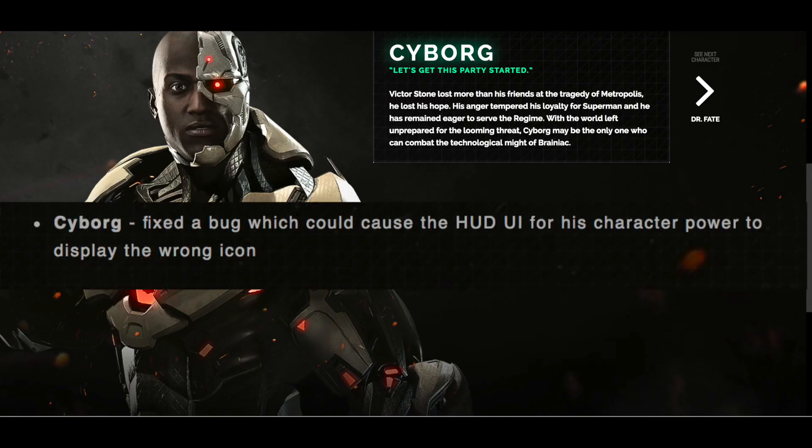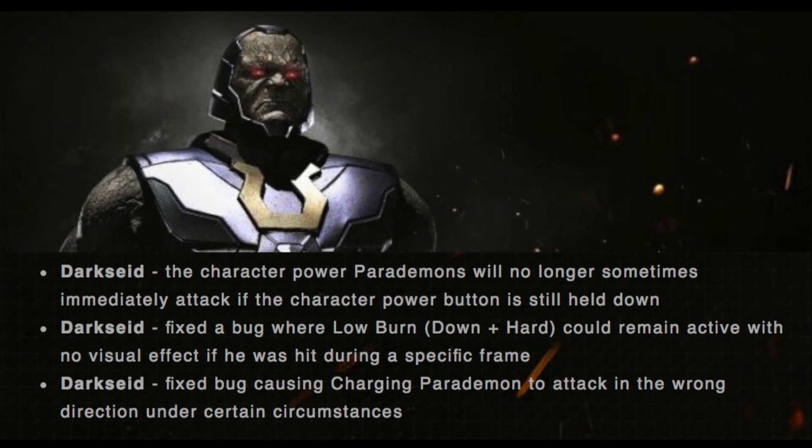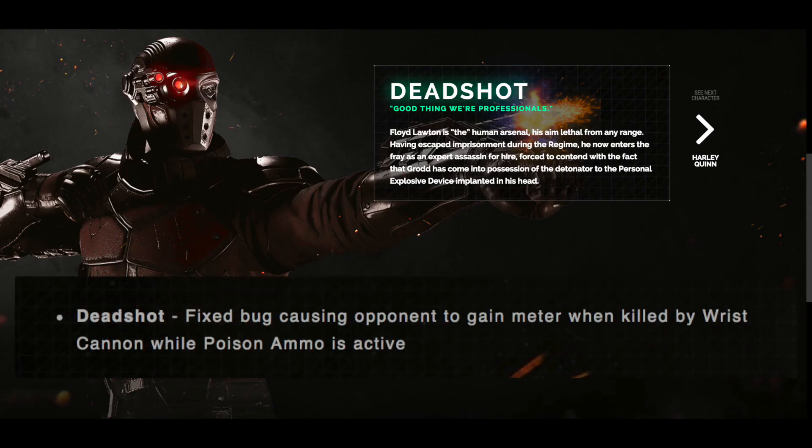For Brainiac, they slightly adjusted hit regions on Panic in the Sky, towards medium, down light, and hard. For Cyborg, there was a bug which caused the HUD UI for his character power to display the wrong icon — that will be fixed. Darkseid has a couple of changes: the character power Power Demons will no longer sometimes immediately attack if the character button is still held down. There's also a bug where Low Burn Down Hard could remain active with no visual effect if he was hit during a specific frame, and they fixed a bug causing Charging Power Demon to attack in the wrong direction under certain circumstances.